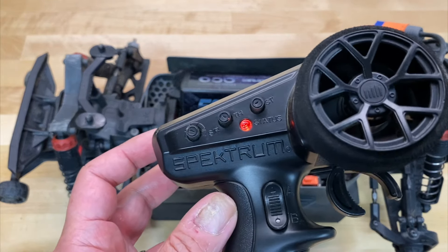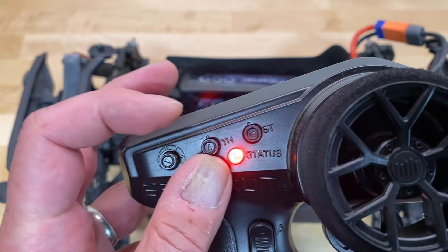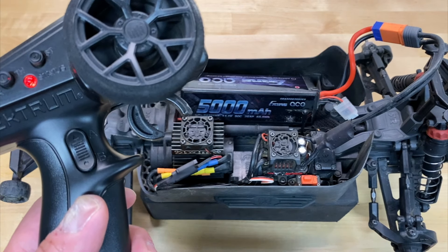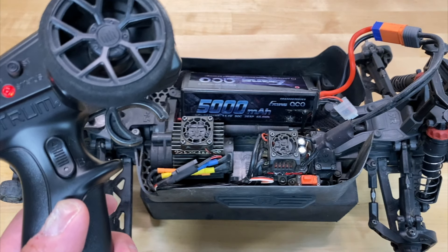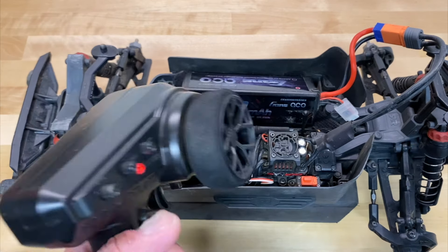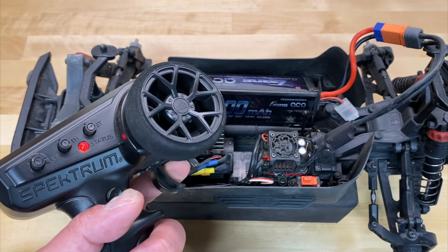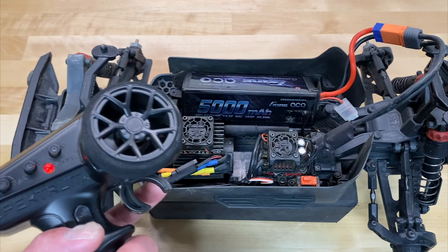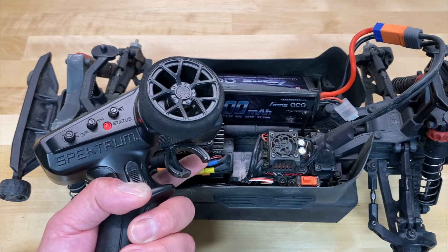So watch — we set that little arrow to the middle right there, neutral. Turn on the car. You don't have that little blinking red LED of death. We got throttle, we got reverse, we got steering. Car is good to go. It's fixed. Voila.